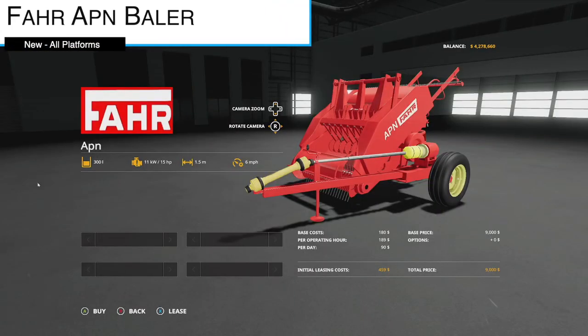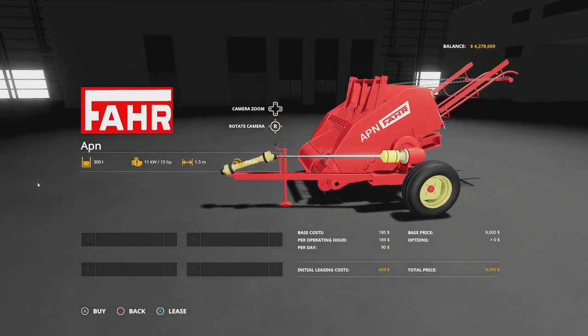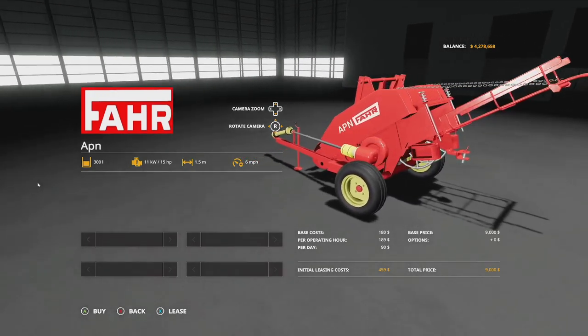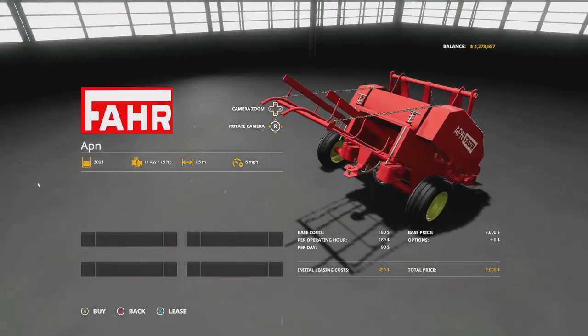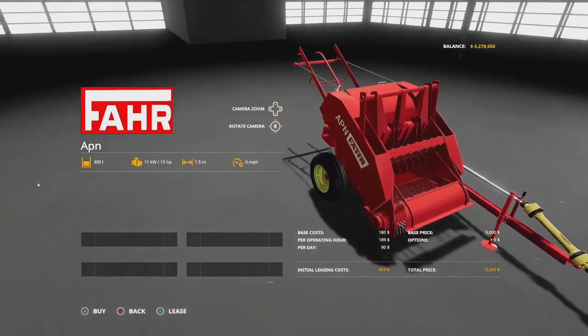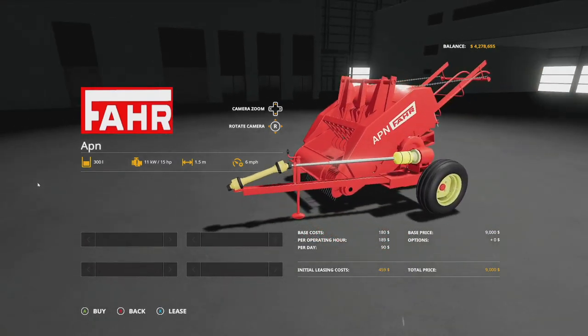First up today, new mods for all platforms — we got to talk about the FARAP baler from EY Modding. This is going to make 300-liter square bales, small baby bales. It requires 15 horsepower, has a 1.5-meter working width at six miles per hour. On consoles it's going to take up four slots. You'll be able to bale straw, hay, and grass, and there is no customization. It's going to cost you nine thousand dollars.